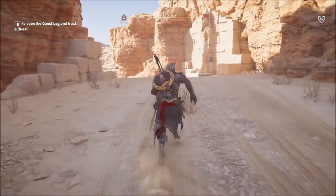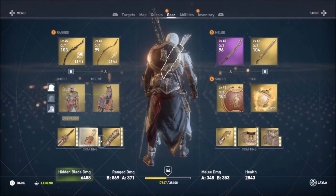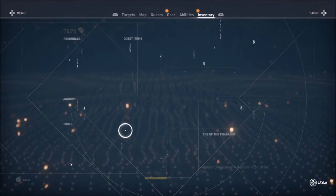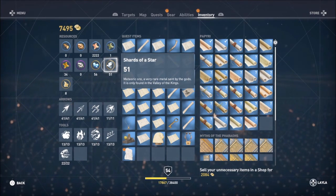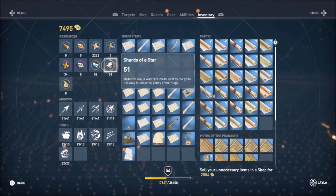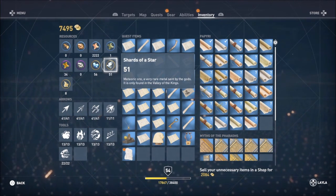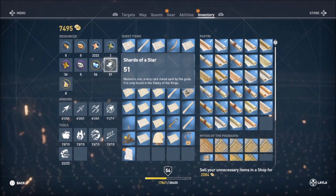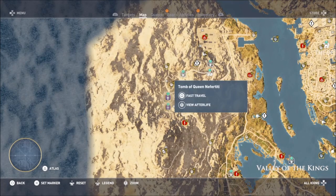Alright guys, let me show you what I'm talking about. We're in the gear section here and as you can see I already took care of this, but they actually added the Shards of a Star. Now keep in mind, if you have crystals like I do you won't need them, but the Shards of a Star is what you're really gonna get, and I'm gonna show you the best and quickest way to get them.